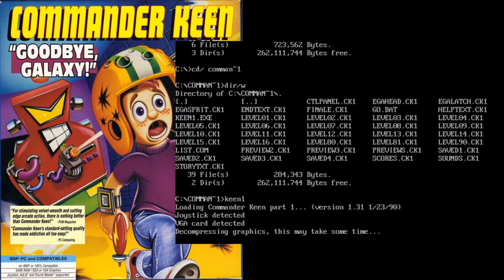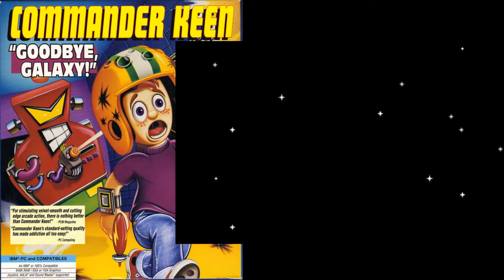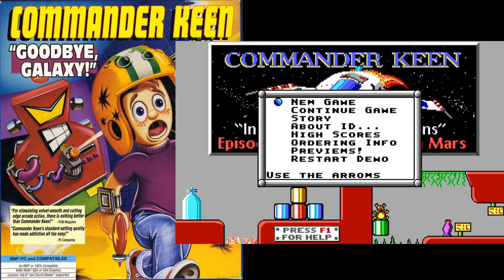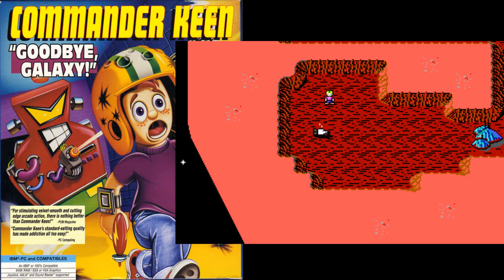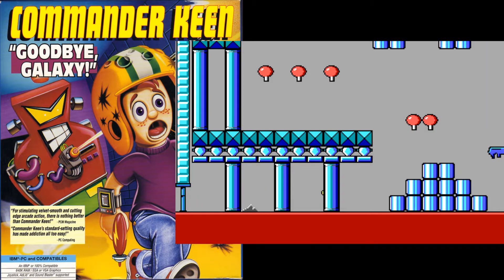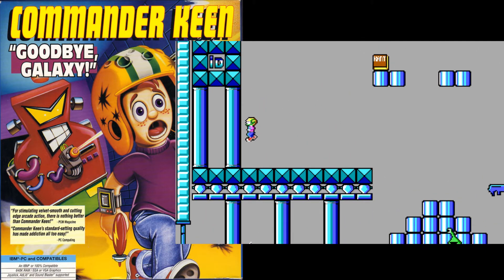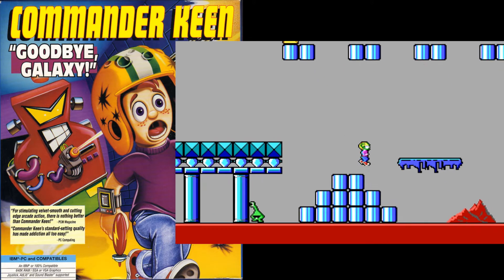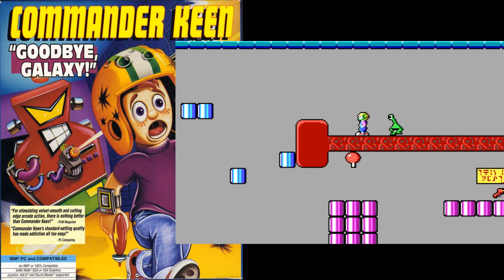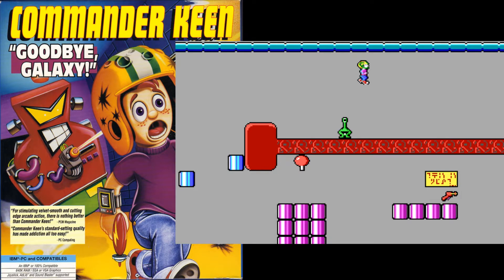Commander Keen was a project made by Apogee and id, originally because they wanted to port Super Mario Brothers 3 over to the computer. Nintendo didn't believe they could do it, so to entice them they created this engine purely to run Mario. They made their own little pirated, bootlegged Mario game and sent it to Nintendo to show what they could do, and Nintendo rejected it.